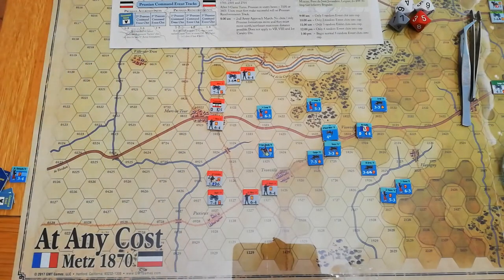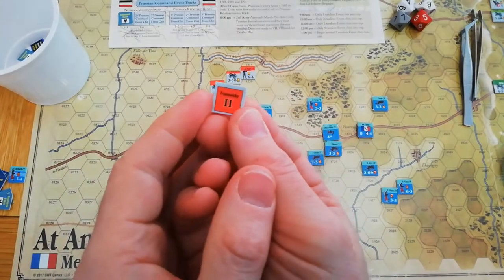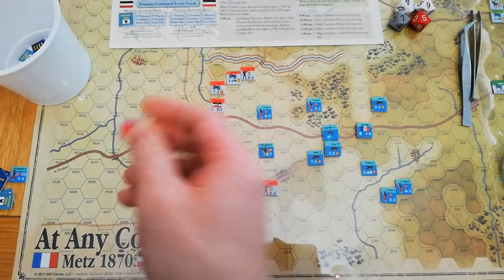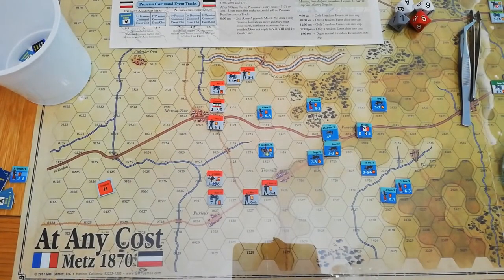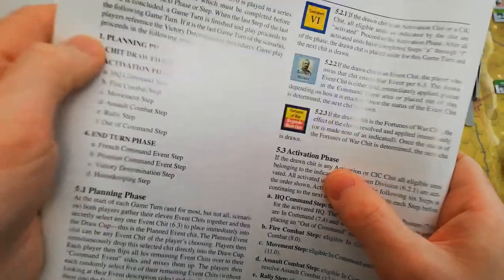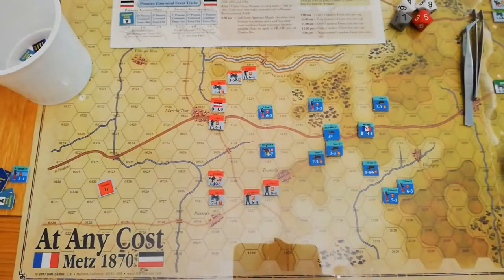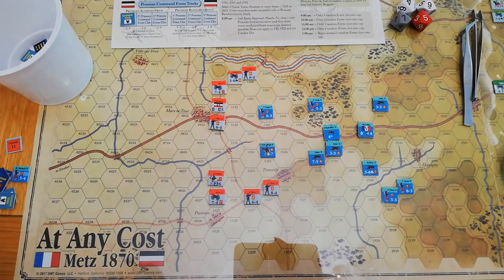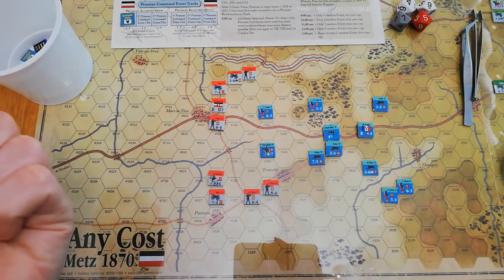Moving on to the next chip draw — I have drawn Second Brigade under Franceschi. Prussians go. We're now moving on to the activation, doing each sub-step in turn and then returning to the chip draw phase. The first thing you do is determine who is in command, and to do that you need to decide on a posture.